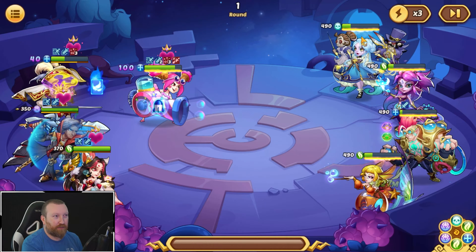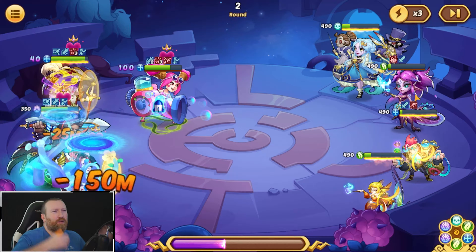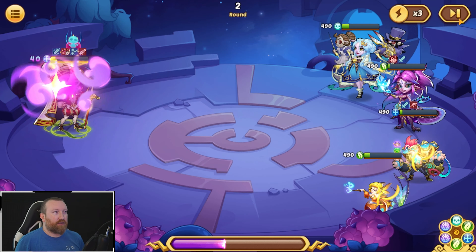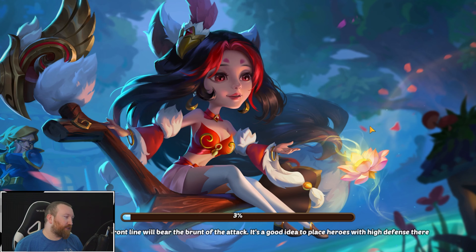Putting her on the front row also makes her avoid the Annabelle little puppet. She didn't crit again — so many attempts wasted. Are we going to survive? No way. We should be able to clear this pretty easily.